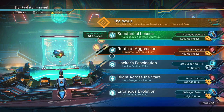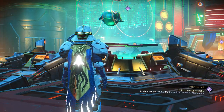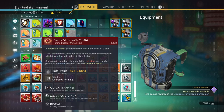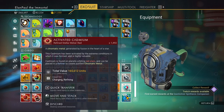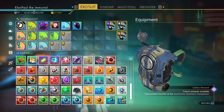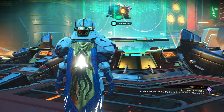The mission for the weekend is 'Substantial Losses' - collect 829 activated cadmium. We have a problem there. I would select this but if you look in my exosuit inventory I've already got enough cadmium, which could be an issue. I think what I'm going to do - I could put it in my inventory on my freighter or something like that, but I don't think that will work. I'm literally going to delete it so we can gather up the 829.